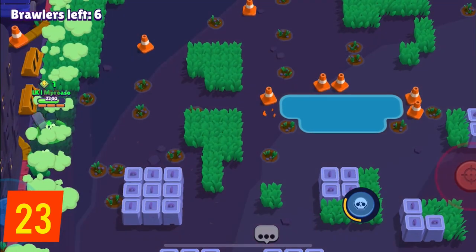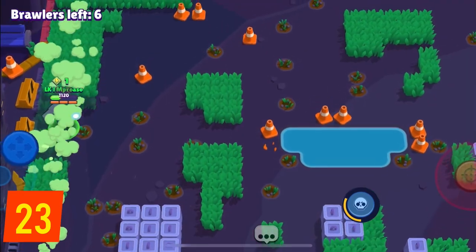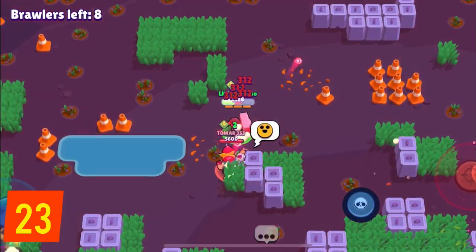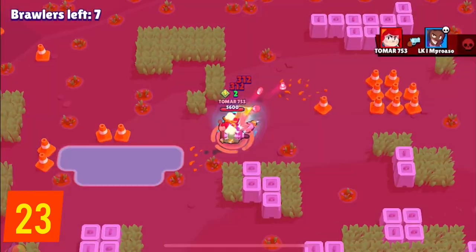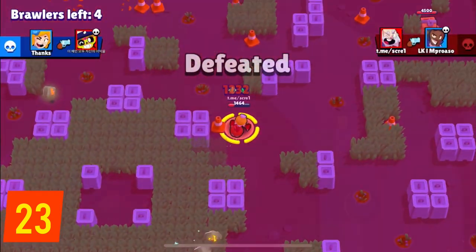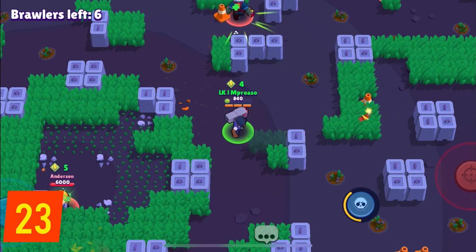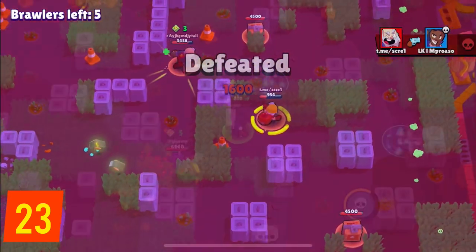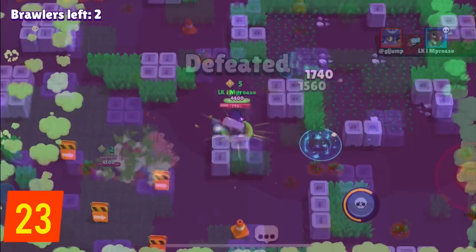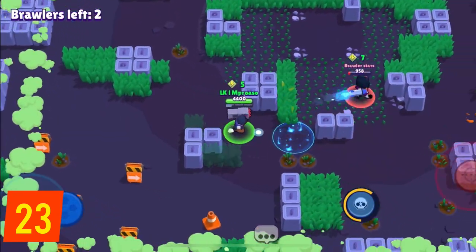There is always confusion about the amount of power cubes a brawler will drop when knocked out, so here it is. If they have 0, they will drop 1, and then for each additional 3 power cubes, they will drop 1 more. This means 0 to 2 power cubes they will drop 1; 3 to 5 they will drop 2; 6 to 8 they will drop 3; 9 to 11 they will drop 4; and 12 or more they will drop 5, since 5 is the limit that anything can drop.